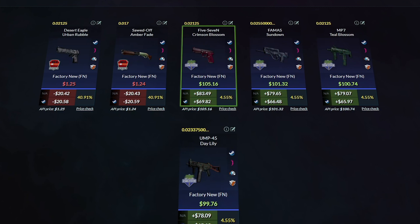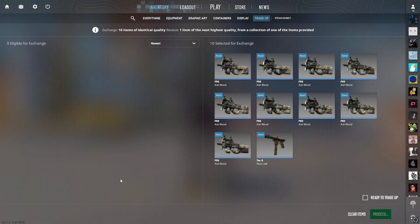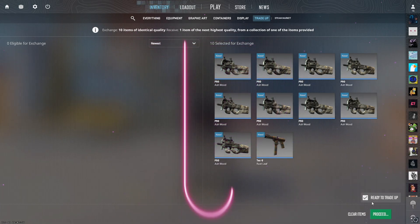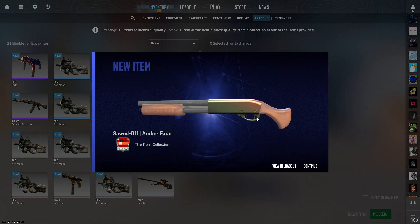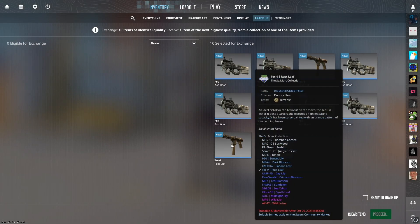I love doing these trade-ups, I've hit them multiple times before. This is our first attempt at 18% — we want something from the Saint Mark's collection. In three, two, one — we don't hit it. We're going to have another go, bumping it up to a 33% chance.